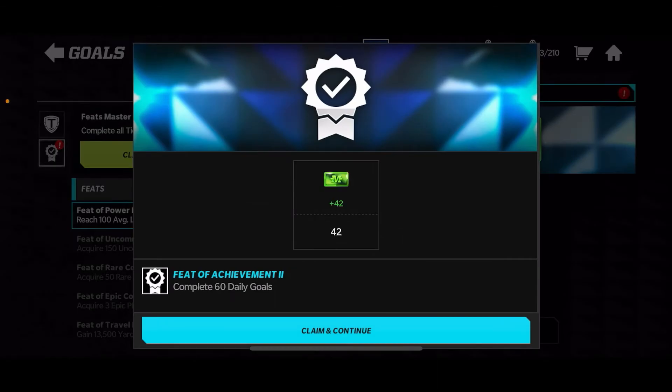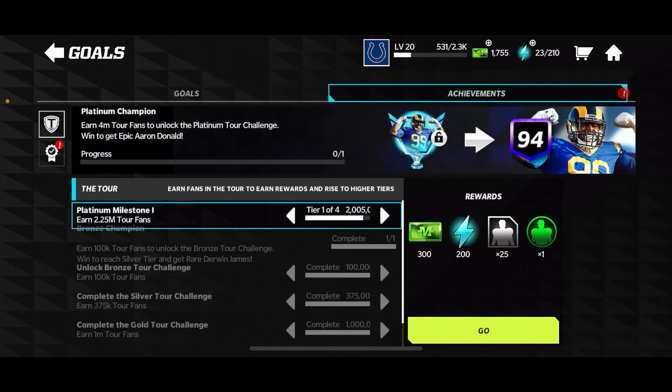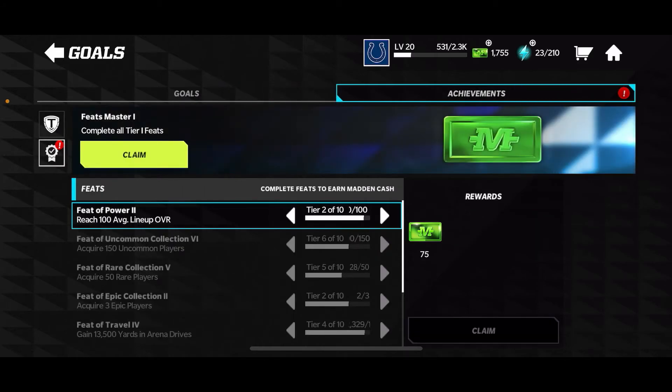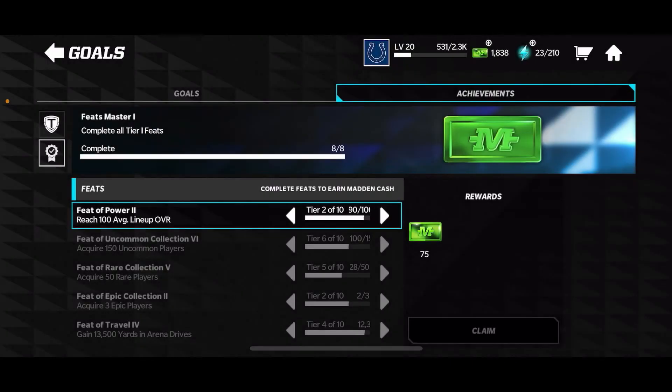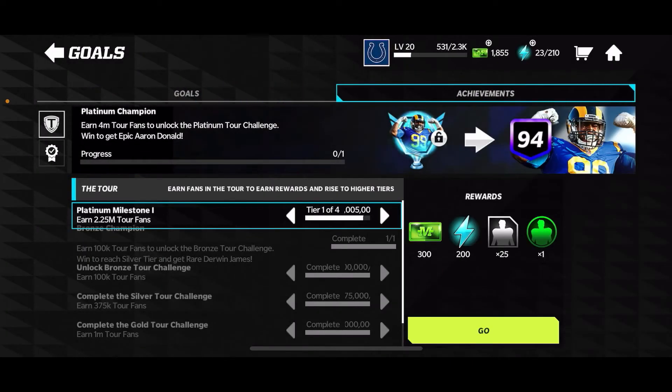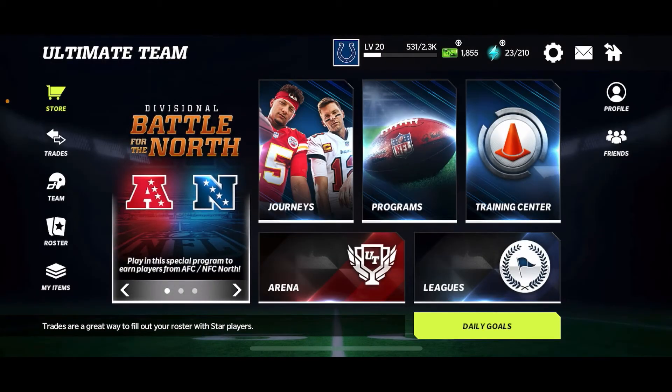We've got all the Tier 1 feats, so right here we're gonna get another 100 mad cash bonus right there. So basically, I started with 105 mad cash and I just claimed 1,800 mad cash — 1,800 mad cash for absolutely free. You guys can absolutely do this too.